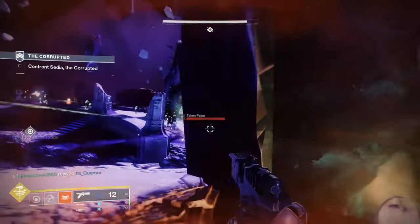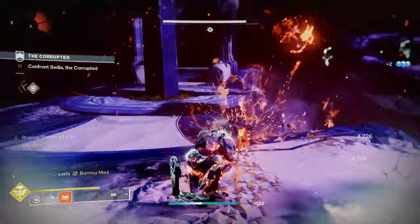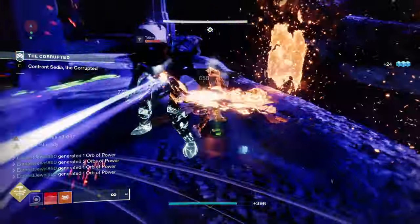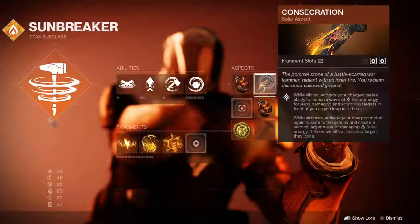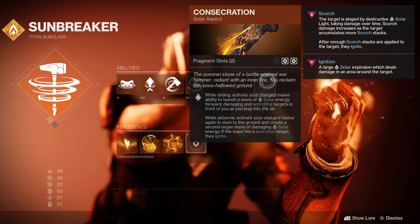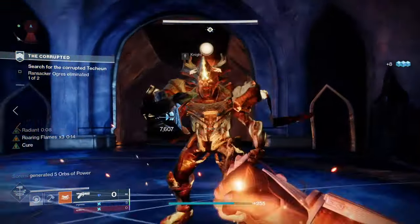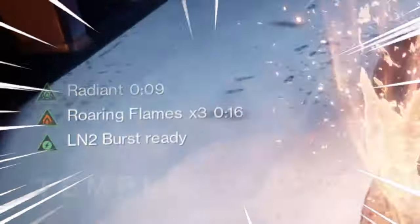For the aspects, this is where Fusion has come into play. We are dropping Sol Invictus and picking up Roaring Flames as well as Consecration. The reason we're doing this is because Sol Invictus cannot be procced by the changes we're making to our armor. Consecration has also got a new fragment slot, which means we can add an additional fragment.